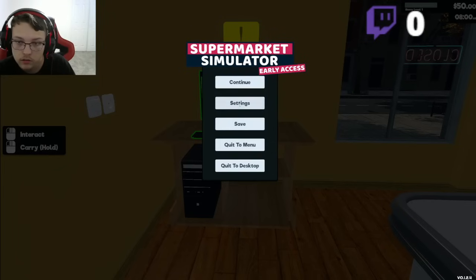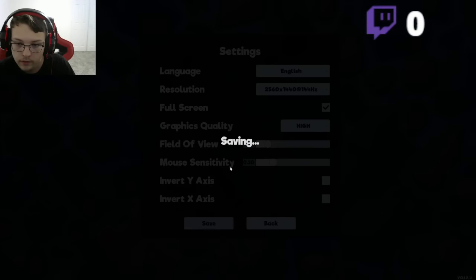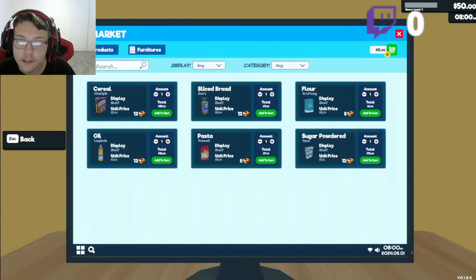Since it's kind of fast, I gotta buy some stuff. I've seen people play this game so I know what to do. I got 50 bucks — buy some cereal, bread, flour. I'm gonna buy one of everything to stock my store. I can't — I'm broke.